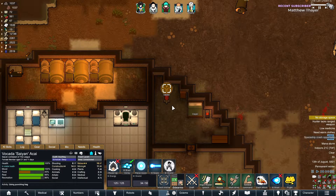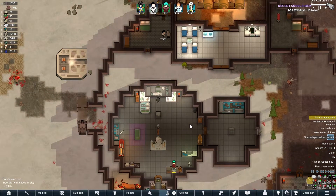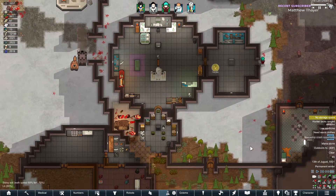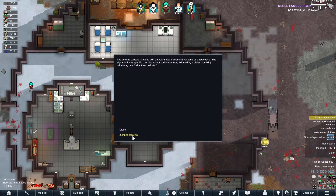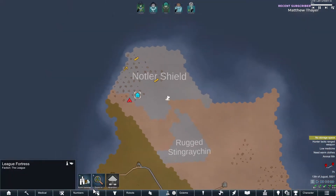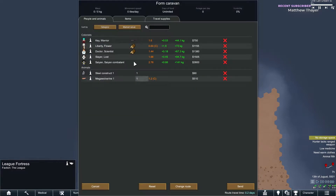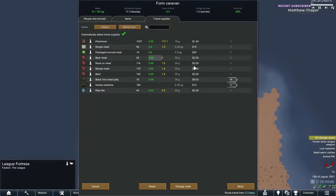Hello everybody and welcome back to the League. We're starting off today's episode hot and ready — I've actually been playing already for a few hours, but I wanted to wait until we got something, and we got a spaceship crash. This will be awesome if we can possibly get there. I just hope we don't get raided along the way. We're gonna send our strongest person, and we're gonna send a couple travel supplies with her.